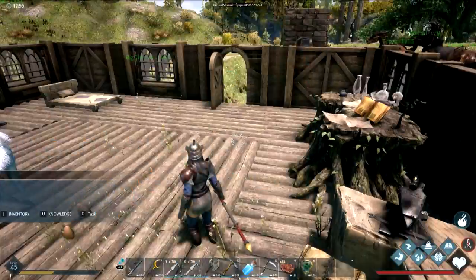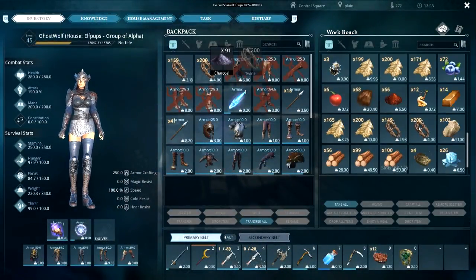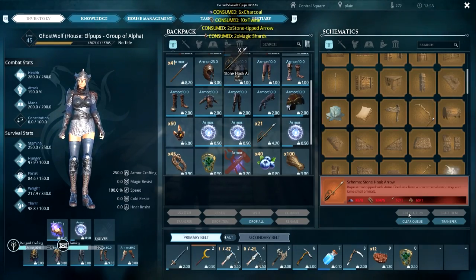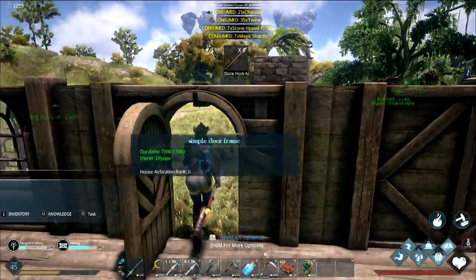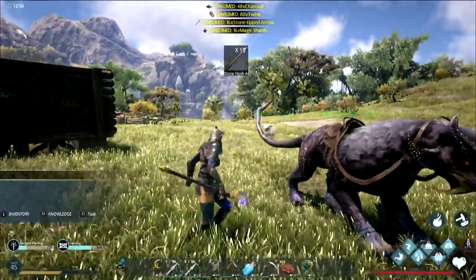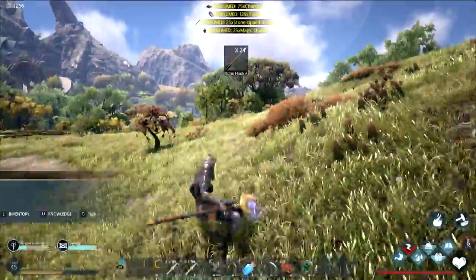Crafting seven items to expand inventory slots. Taking charcoal and rope to make more hook arrows. Wondering how many hook arrows are needed for a centaur tame — got taming rank four. Probably a decent amount but past experience says it goes down fast. There are ice cubes — those were harvested from the skeleton meteor. Leveled up again.